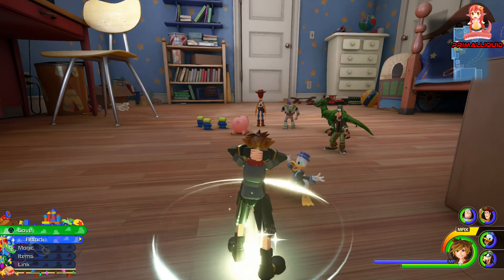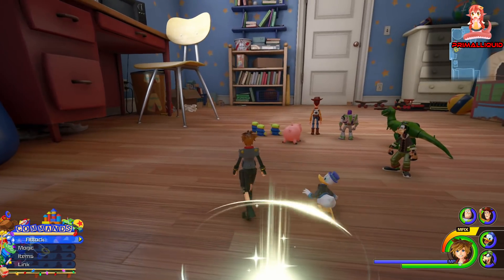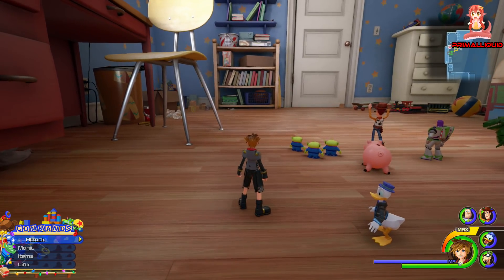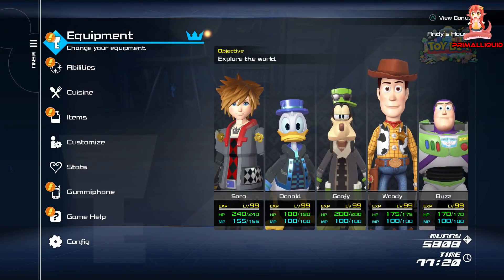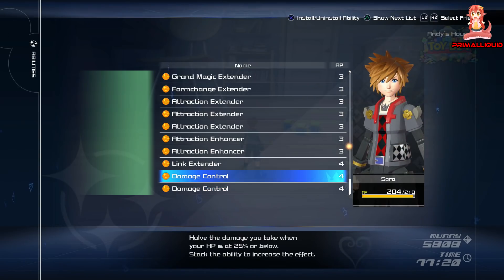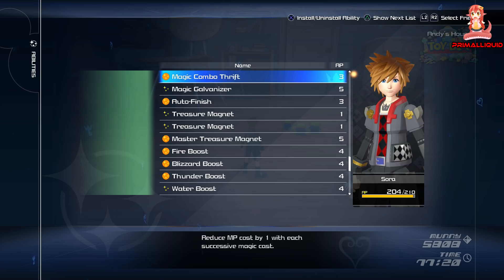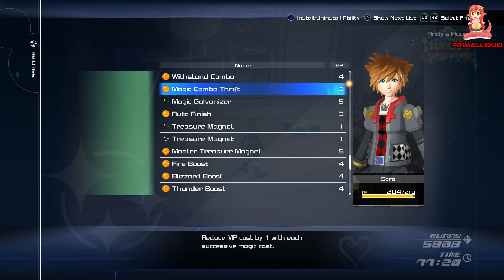Hey, what's going on guys, I'm Primal Liquid, and in this video I'm going to show you how to effectively get infinite MP while casting magic. Before we get started there are a couple of things to note. You're going to need one of the abilities called Magic Combo Thrift, which reduces your MP cost by one with each successive magic cast.